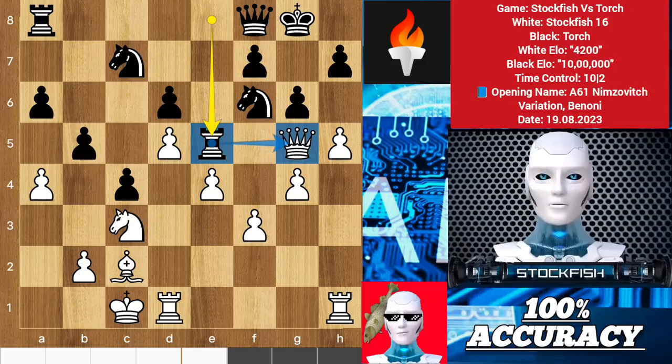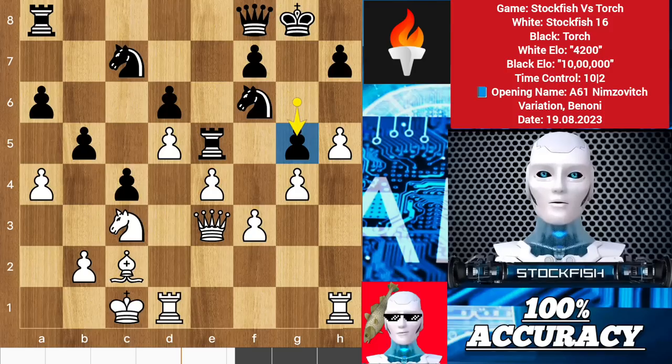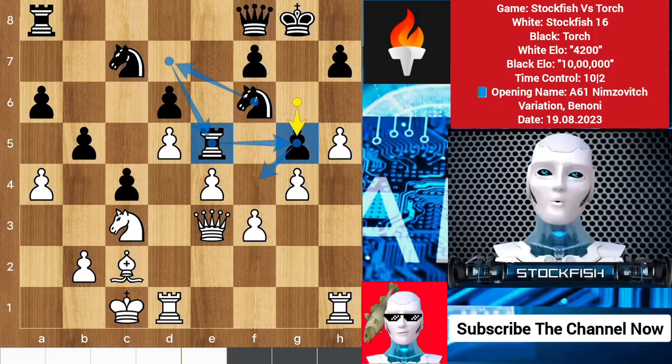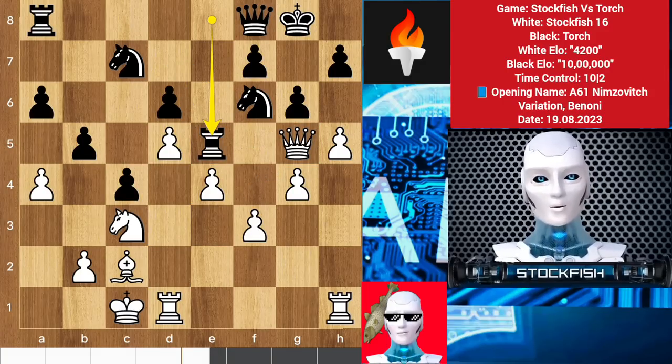Chess grandmasters might think of playing queen e3 or d2 to save the queen, but after g5 black's position will be well protected and all the best moves you played in the game will be wasted. If you win a chess game all your blunder moves will seem like brilliant moves, and if you lose all your brilliant moves will seem like blunders — that's the human psychology.